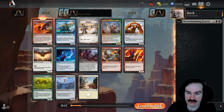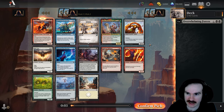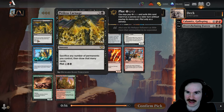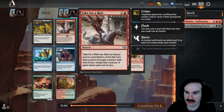Desperado is three mana two-four: whenever you commit a crime, you mill them. That's cool for a mill deck. Murder is obviously good but I'd take a rare over Murder nowadays. Pitiless Carnage is four mana: sacrifice any number of permanents you control, then draw that many cards. It's probably playable but I don't think I want to take it here.